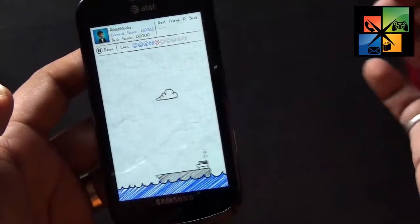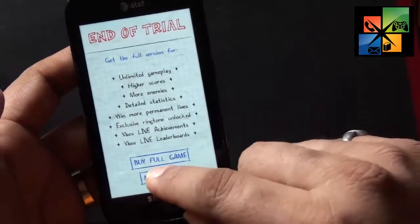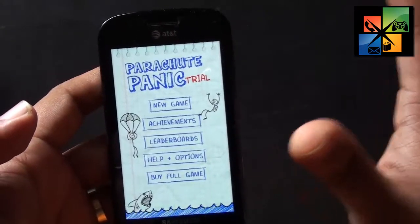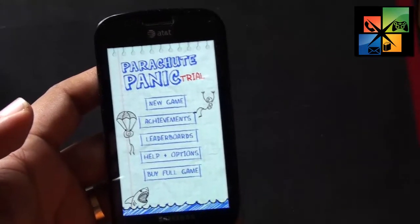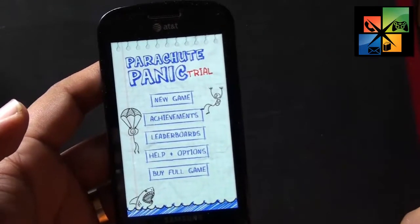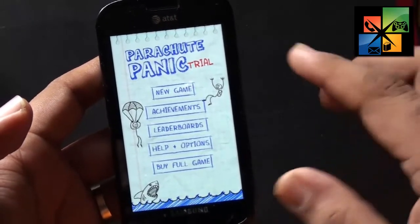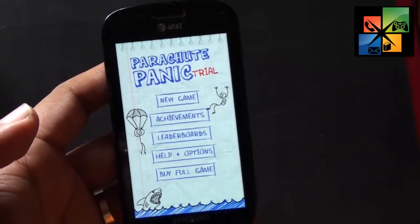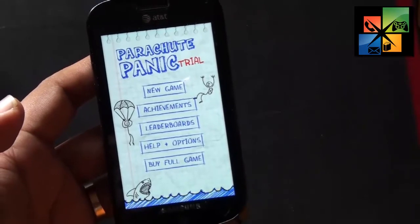That's the end of the trial, so I'll go to the main menu. Overall it's a nice game to play when you don't have anything to do. I'm sure the full version has even tougher levels - I'll put links in the description. Thanks for watching - do give us a like if you enjoyed the video. The game name is Parachute Panic, it's an Xbox Live game that integrates with your Xbox Live with leaderboard scores, and you can see all the achievements.